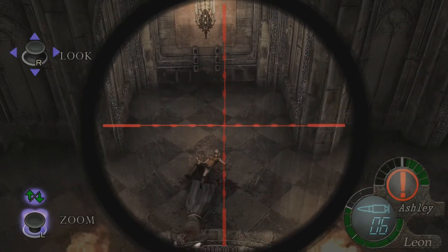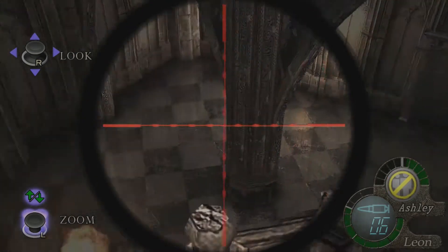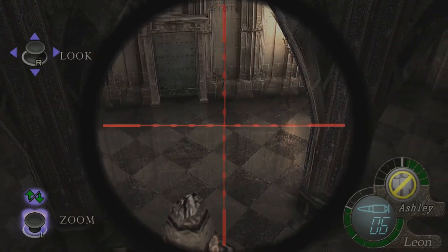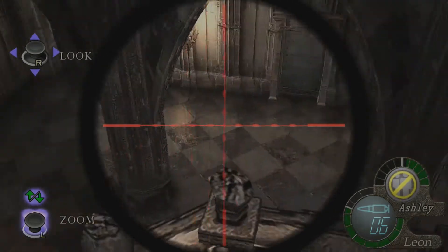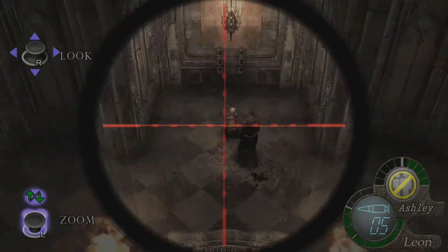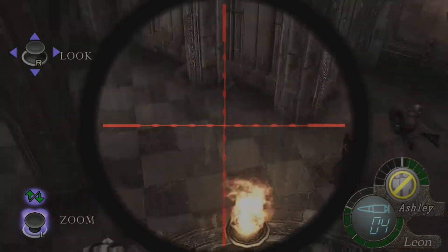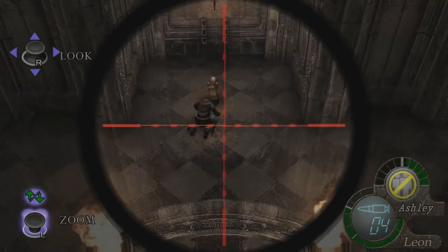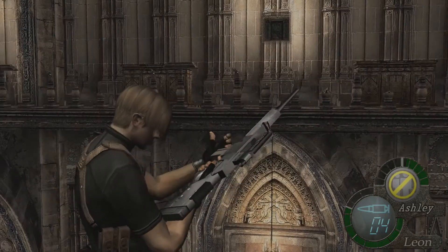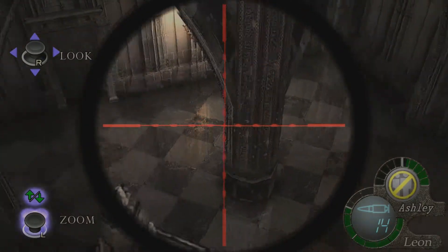This isn't really too tough, but also be careful because you can shoot Ashley — that's another problem. I'd say just keep scoping around like I'm doing right here and keep aiming for the head for the most part. I don't think any of them spawn a Las Plagas, but I could be totally wrong. Luckily they give us rifle ammo so we can get a nice clean headshot.